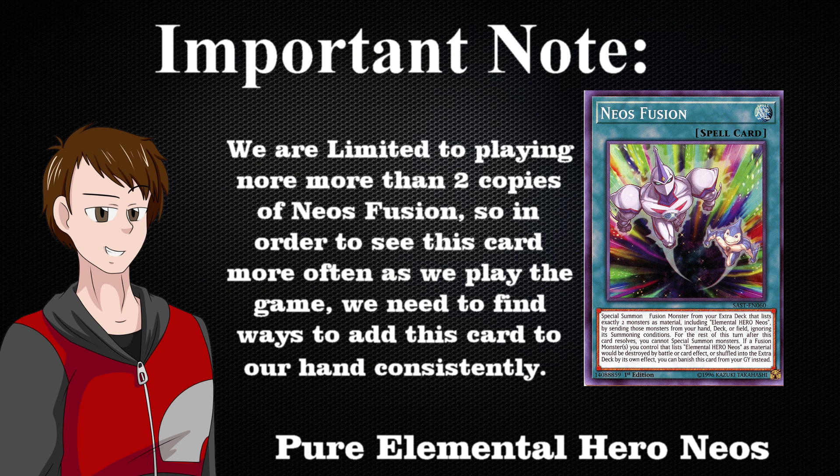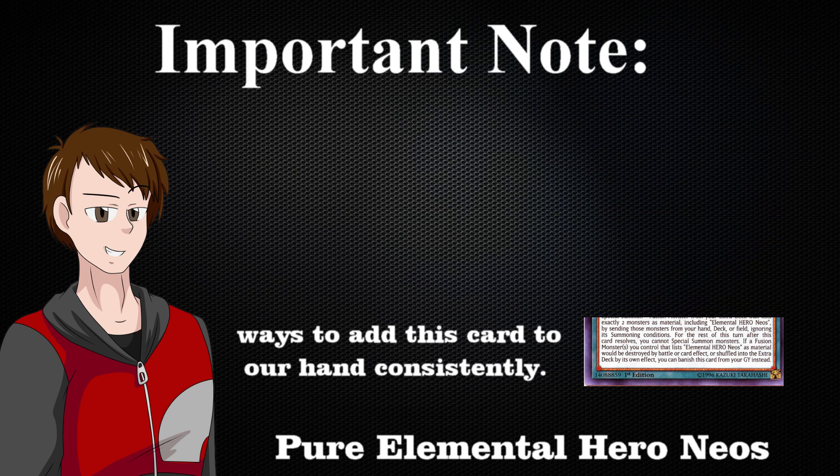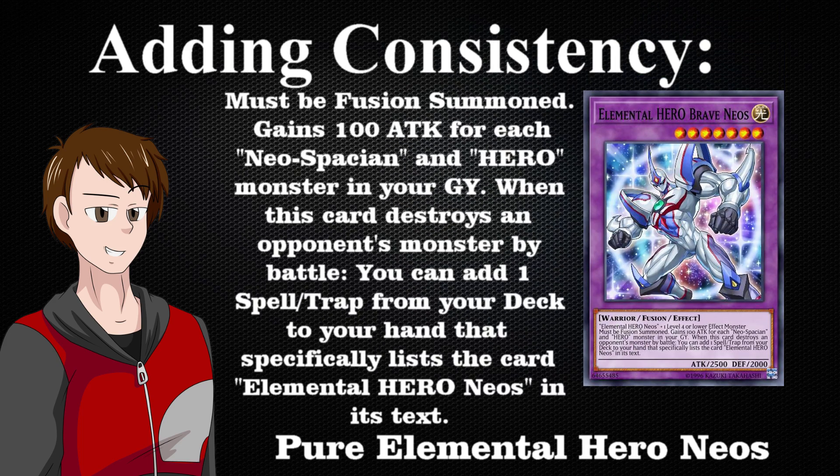For example, with Neos Fusion, we are only able to run no more than two copies of that card. However, we are playing other cards to help us search out those key cards or get closer to our win condition. The extra deck card Elemental Hero Brave Neos is ultimately one of the best cards in the deck due to the fact that he can search out Neos Fusions, Miracle Contacts, and even Nex if we decide to play that card. So in summary, by having several copies of your key cards or by playing cards that tutor them to your hand, you'll be able to make your deck more mathematically consistent every time.